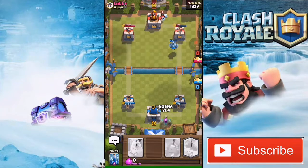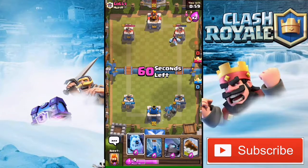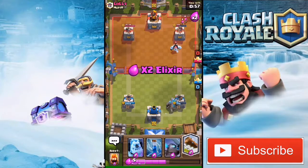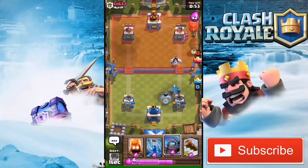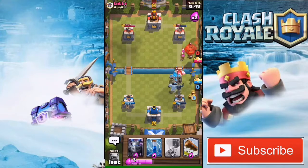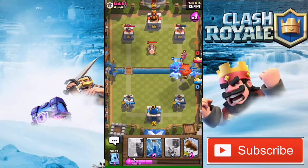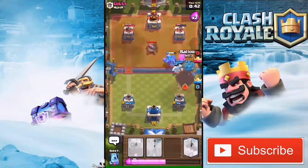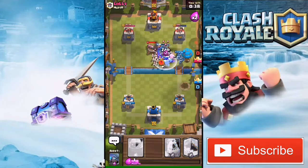He drops an ice golem at the back and I drop my golem. I decide to drop an ice golem rather than backing up the golem. The golem is going to die, and the ice golem hits the balloon — the balloon is not gonna get a single shot on my tower. Now I've got a solid push.